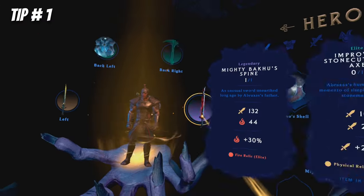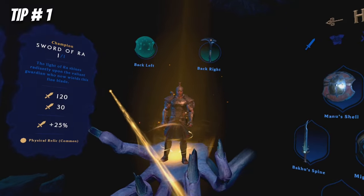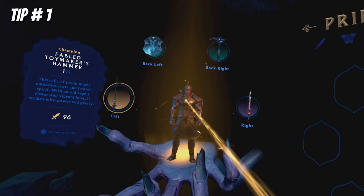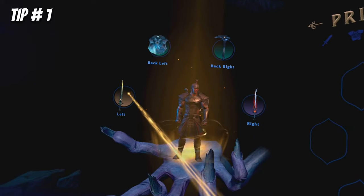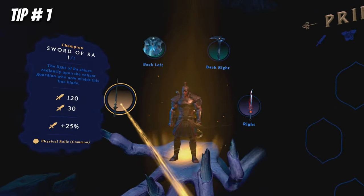Customize your weapons loadout by mixing and matching to your playstyle. You can rearrange weapons to preferred slots via the inventory menu, or mix primordial and hero weapons to dual wield swords, for example. Hero weapons are specific to the human character you're currently controlling, and primordial weapons are some extra weapons you've probably unlocked by pre-order bonus or through the current event.